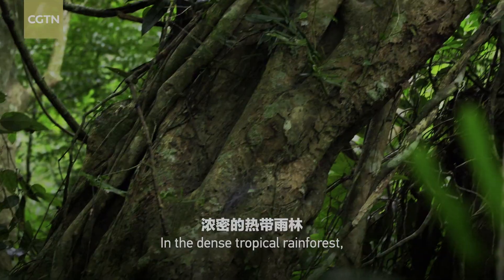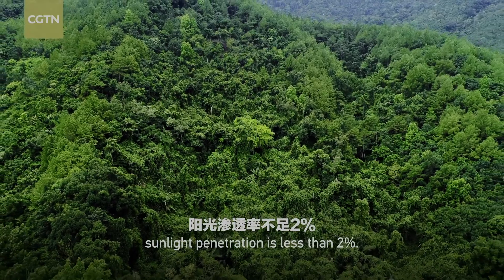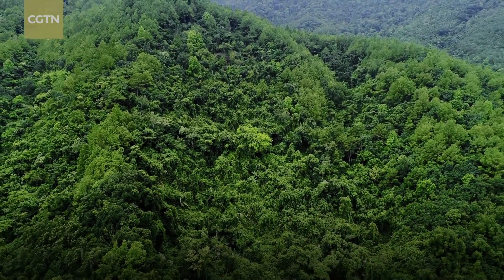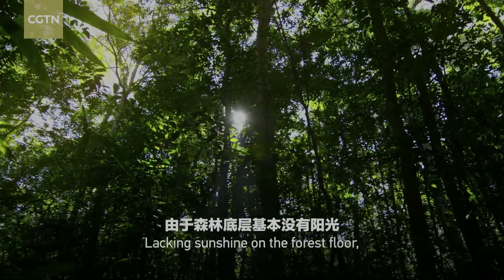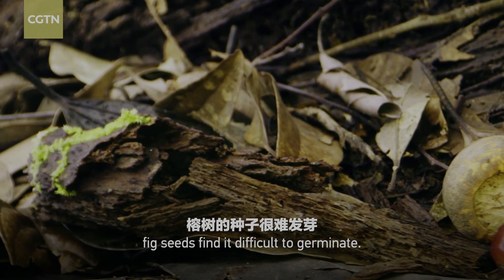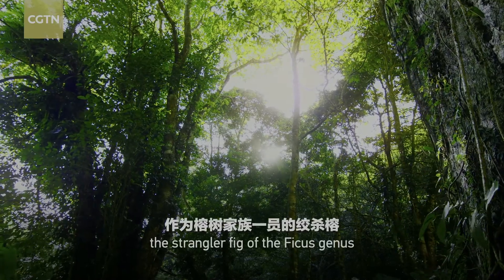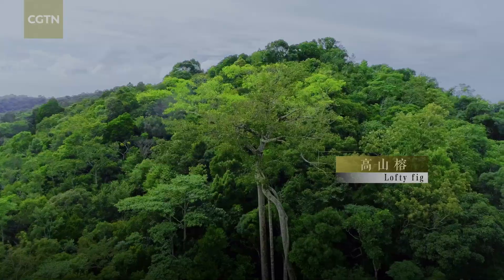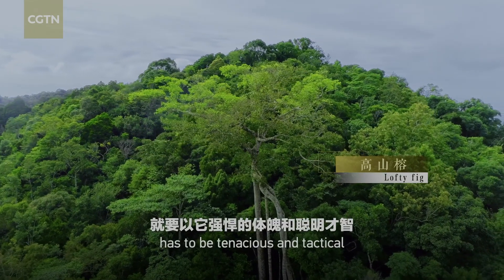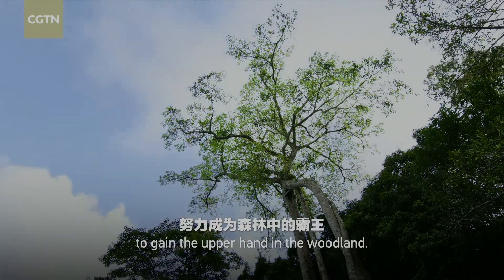In the dense tropical rainforest, sunlight penetration is less than 2%. Lacking sunshine on the forest floor, fig seeds find it difficult to germinate. In order to survive, the strangler fig of the ficus genus has to be tenacious and tactical to gain the upper hand in the woodland.